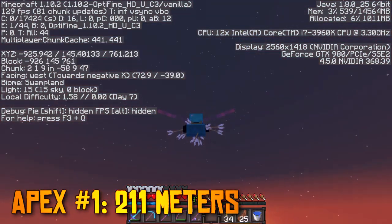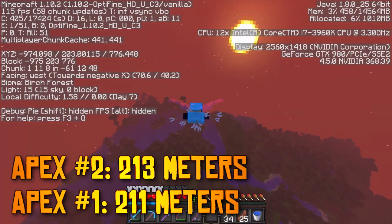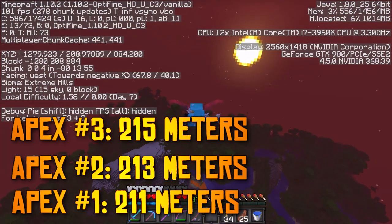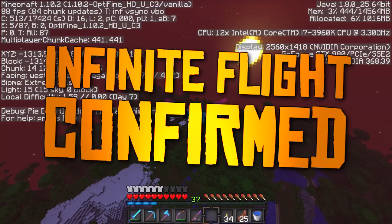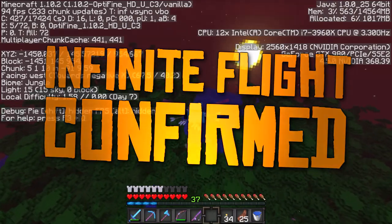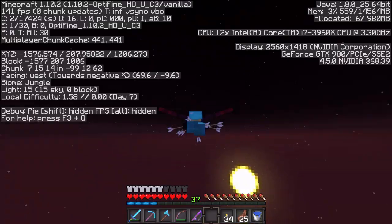Then quickly switch back to 40 degrees up. If you do this right, you might be able to achieve near infinite flight, and either way you can go incredibly far this way without needing a Punch 2 bow. After some initial testing, you can bet that this strategy does allow for infinite flight, but it is really precise, so I'd still recommend the bow technique if you're looking to have fun.